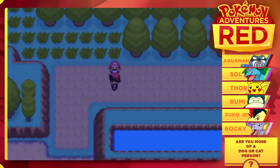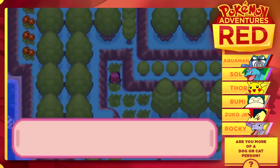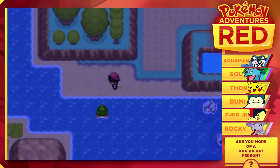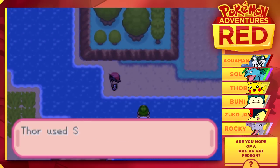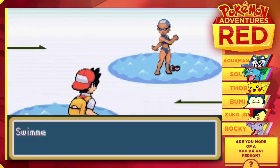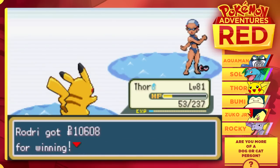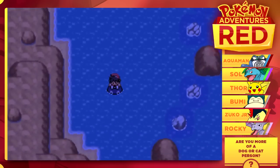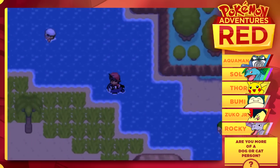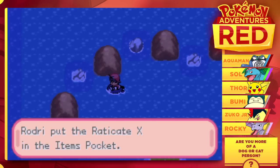We just took down a Mega Alakazam Y. Be on the lookout for all these Mega guys because they're only going to keep on coming. We got ourselves an Elixir, and that's probably going to tell us that there are going to be some battles coming up. But I am definitely A-OK with that. Looks like there is a swimmer, so let's go ahead and take them on. It's always nice to surf around to explore these islands to see what we will be able to find. We got ourselves a Raticate X — very cool.